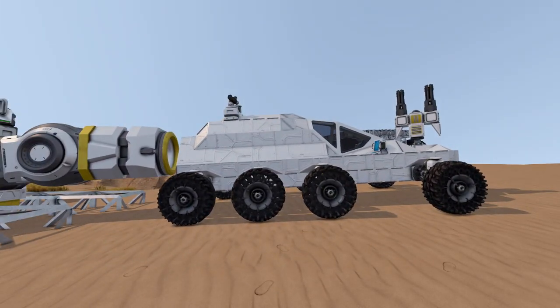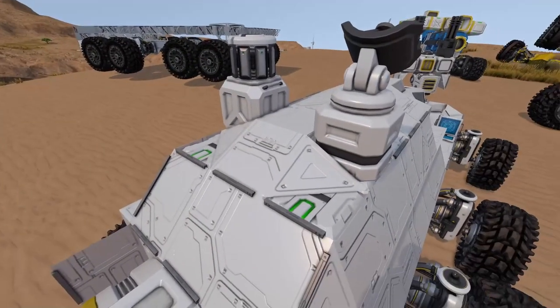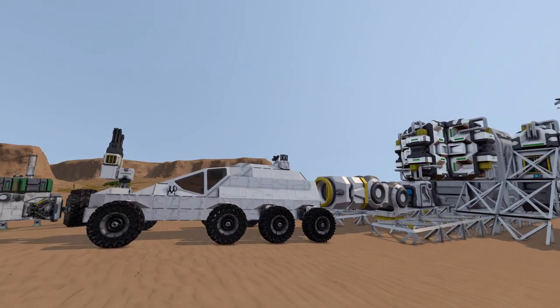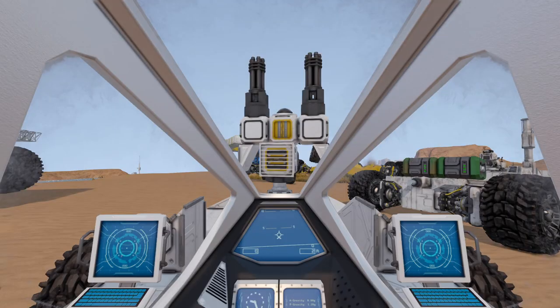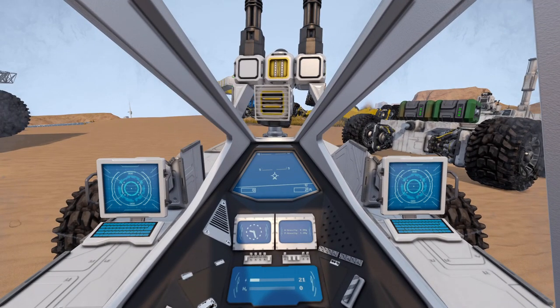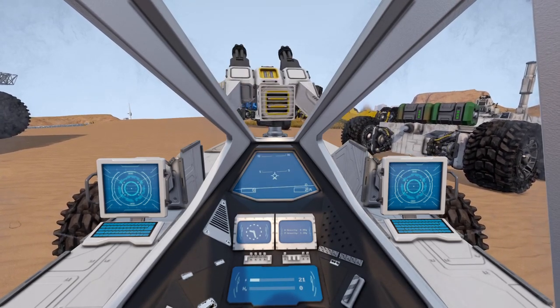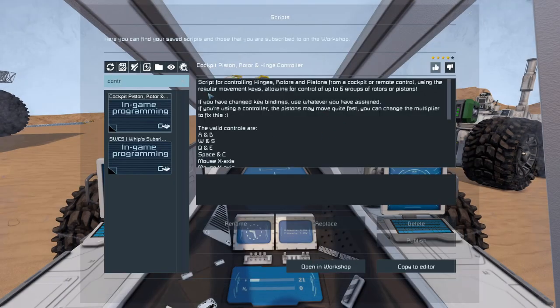Unfortunately I put this together too quickly and didn't design it very well. The back end doesn't look great — I could have left some things exposed to make it look better, but I decided to close it all out with heavy armor blocks and put the ore detector and an antenna on the very top. Inside the cockpit you can see the different programming blocks.